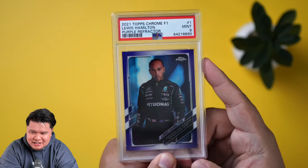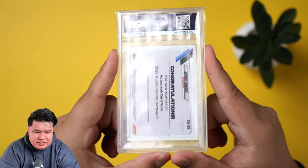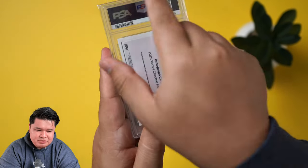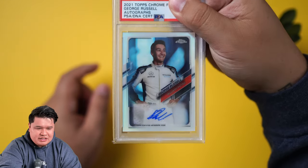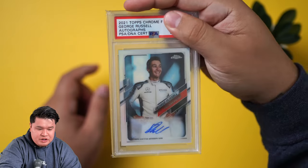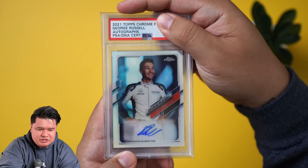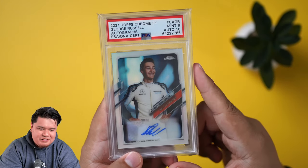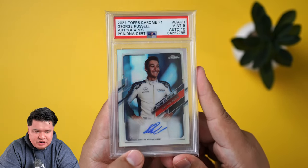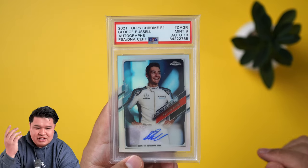We haven't hit a gem yet — all nines or eights — so hopefully the next two hit a 10. We have an autograph here: a George Russell autograph, number to 137. I'm not sure exactly why it's numbered to 137, maybe I'll look that up later. Autograph refractor George Russell — he's one of the best racers on the grid now that he's in a Mercedes car. We graded the autograph as well, and we got a 9 card and 10 auto. Not too bad — F1 autos are hard to find, only in those super expensive F1 boxes.